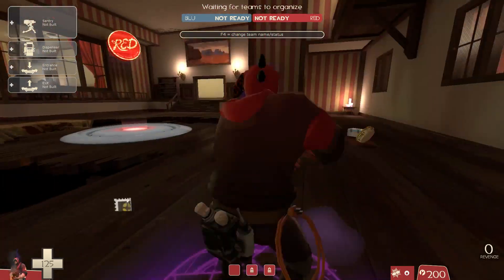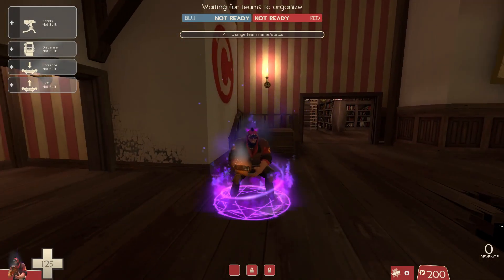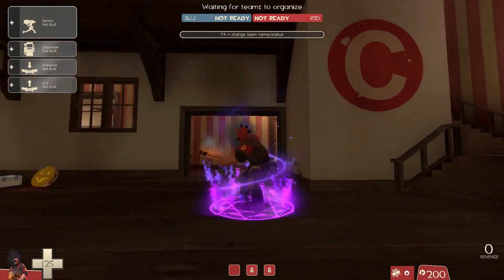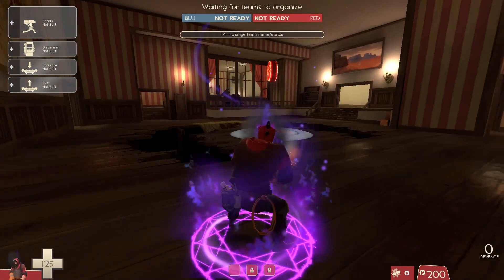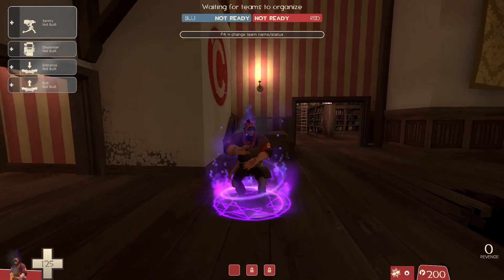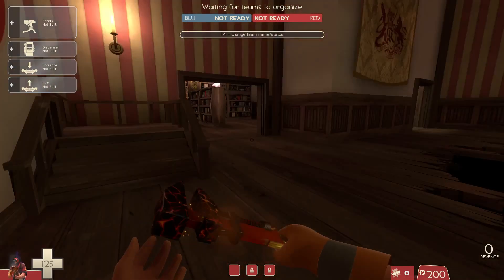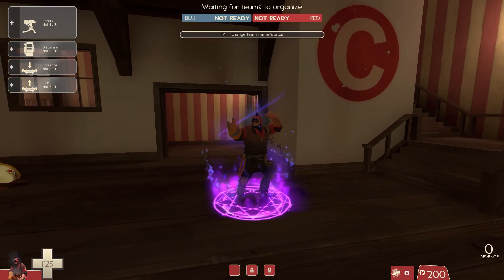Then we also have the Flip — and my wrench popped out for some reason, which is pretty nice. I know some of the taunts, especially on some classes, do this. Just having that purple flames effect, which is my favorite taunt effect. And we've got the Square Dance.